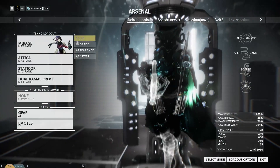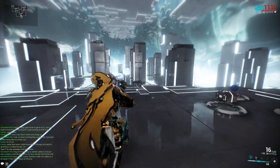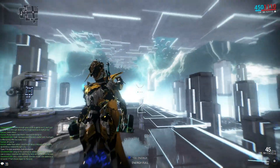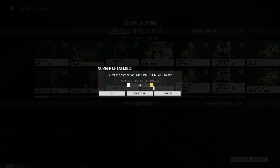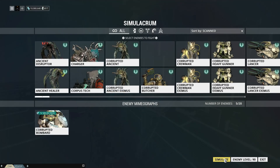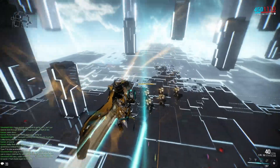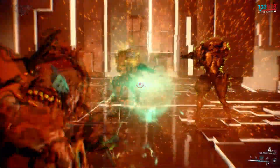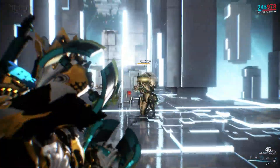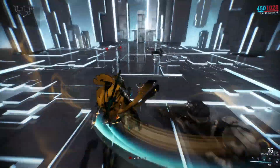I want to show this weapon with Zephyr, because the Zephyr Turbulence build increases the flight time of the projectiles, which is super helpful. We switched from Mirage to Zephyr and for some reason we've got the Mirage markings on us — very odd, but it actually looks kind of cool. Using Corrupted Bombards for this: I'll charge up a shot and you'll notice we get a lot more flight time. You will get a lot of screen shake using this weapon, which turns some people off, but it doesn't bother me much when it's doing this much damage. We just tore right through all five Corrupted Bombards — that's pretty ridiculous.